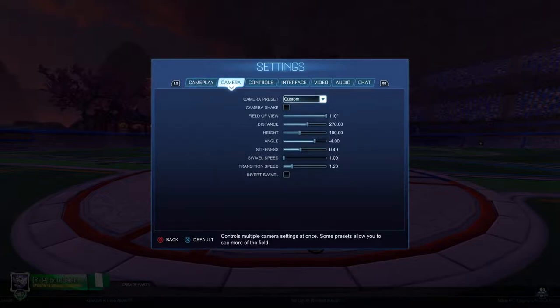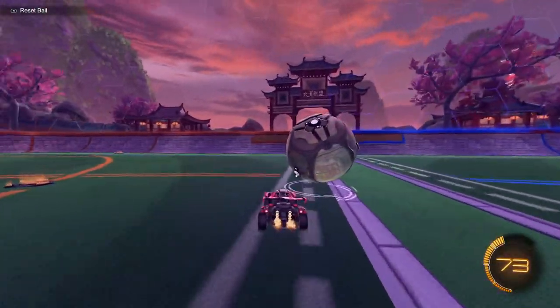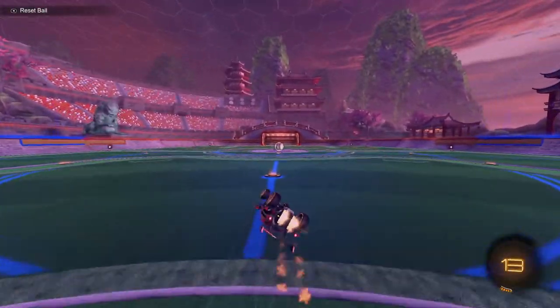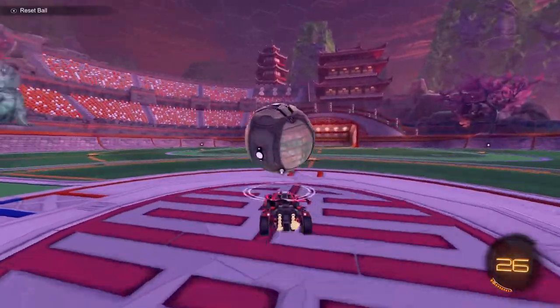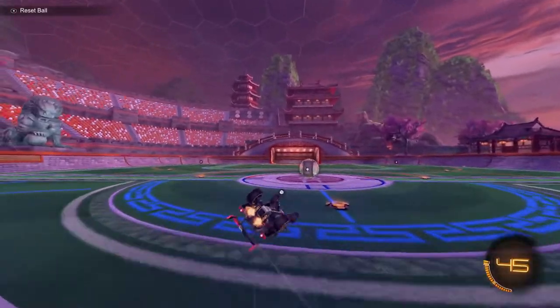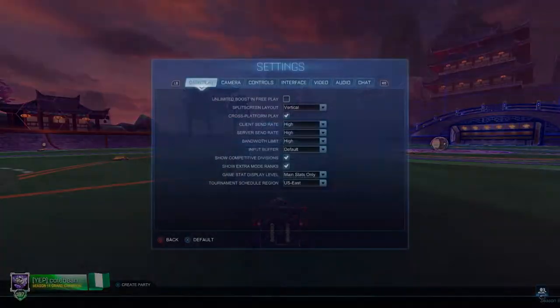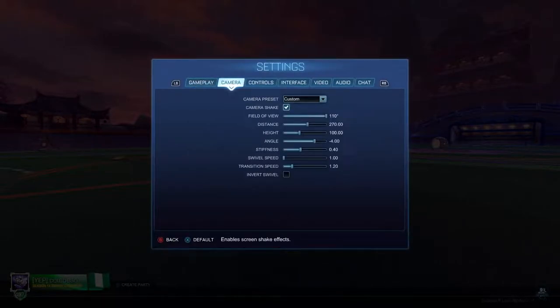This is probably one of the more important tabs — camera settings. Never have camera shake turned on, because every time you touch the ball it's going to shake your camera and just make everything a lot more difficult. Especially if you're dribbling and trying to do flicks, having the camera shaking is not a very helpful setting. So just make sure you have that turned off.